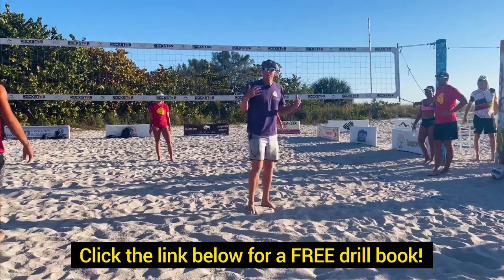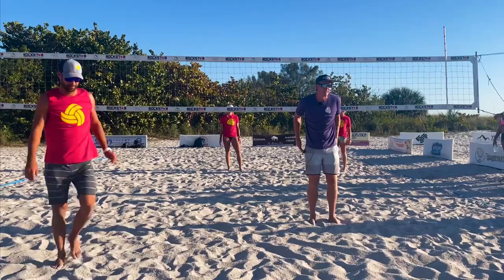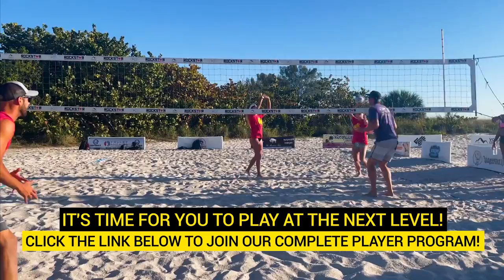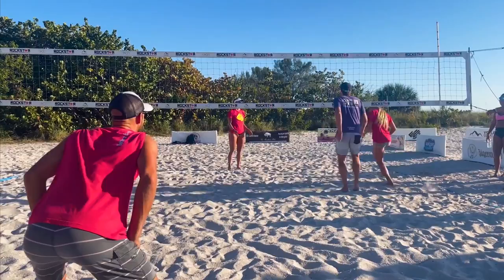If you're at a point where you're changing up what you're blocking — blocking cross, blocking line — then during the rally, you can communicate to your partner by slapping one of your butt cheeks. So if I was running to the net after sending a free ball over, I would call 'JM, JM, JM,' and that tells him I'm taking this side of the court. And if I'm going here and then pulling, I would pull this way.